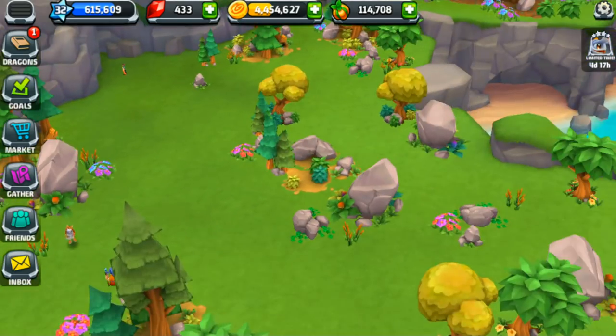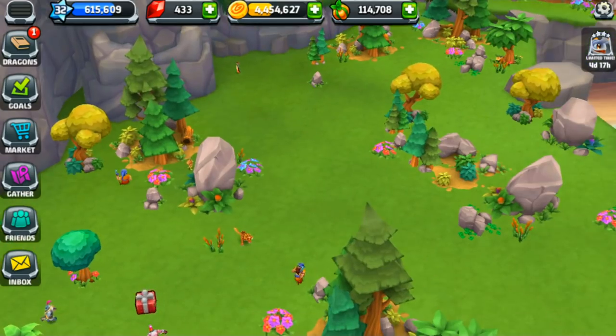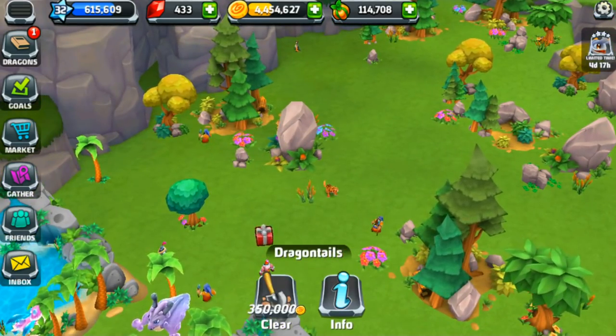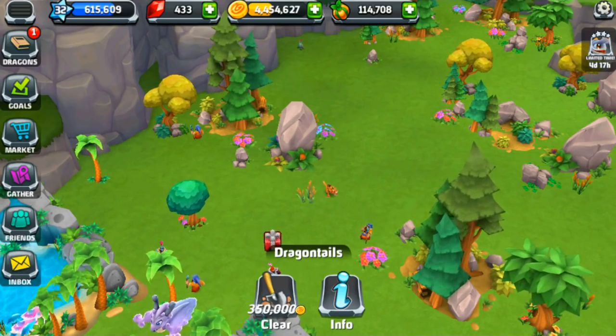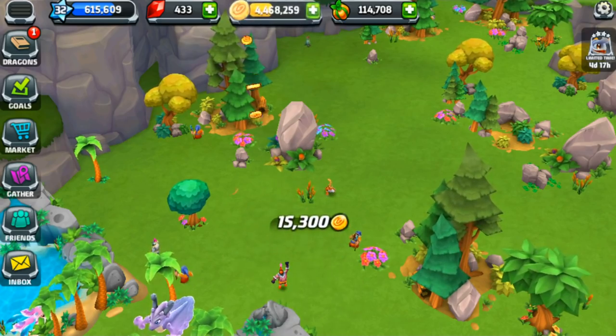There was like a plant over here and I thought it'd be cheap to get rid of, so I clicked on it. This little dragon tail that I could pluck up with my pinky finger is almost four hundred thousand coins — I cannot believe that. Even this little tiger dragon can't believe it either.